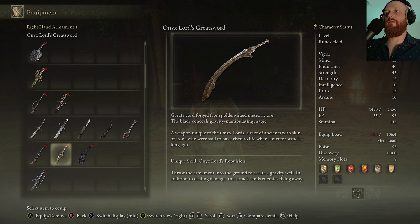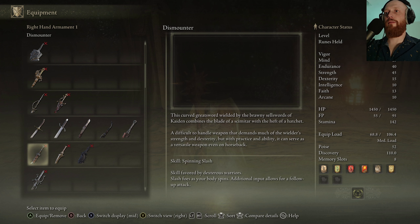A race of ancients with skin of stone who were said to have risen to life when a meteor struck long ago. Yeah, this is the stuff I was talking about with the aliens. I'm just going to make a note — Onyx Lords might be connected to Farum Azula. They might be connected to that — skin of stone, very stone heavy. The Farum...